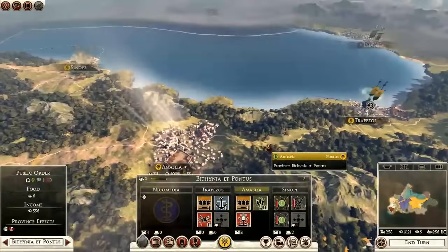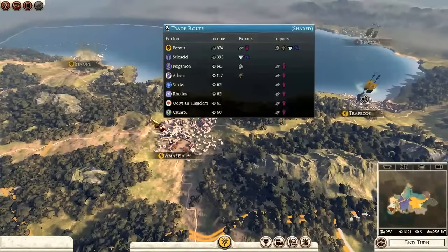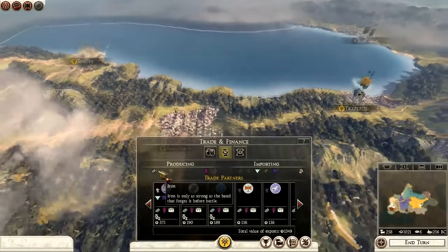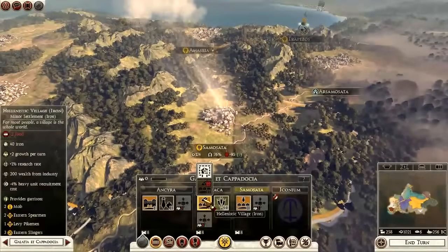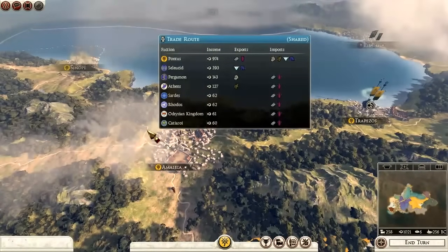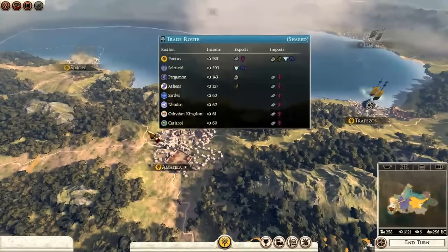There are resources on the map — certain regions within provinces have bonuses to trade. You can see exports and imports in the trade screen: I'm importing glassware, olive oil, and silk, and producing wine and iron. This province has a Hellenistic village producing iron that I'm sending out on trade. Those resources are going to make you more money, and your income will be much higher because you're exporting to many different people.